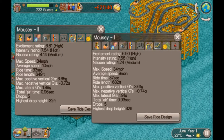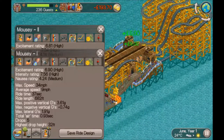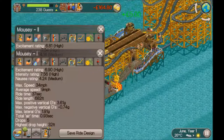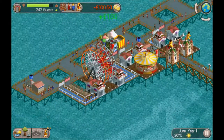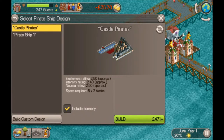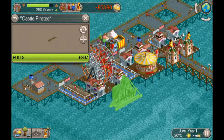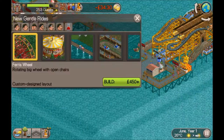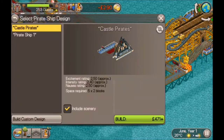Both rides are now open — they're mirror images of each other. One has slightly higher excitement than the other, and I'm wondering if that's because this one is closer to the drop-off. We've also just unlocked a pirate ship. Since they occupy the same amount of space as a ferris wheel we could swap those out, but we've got plenty of space on this side so I'll just build here for now.